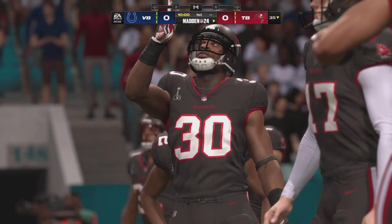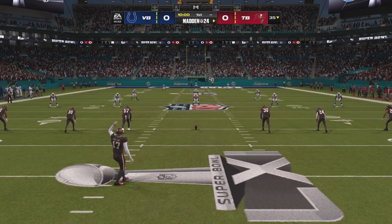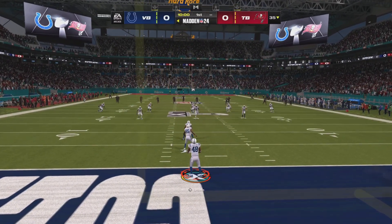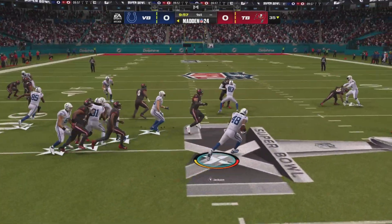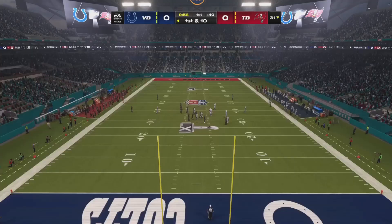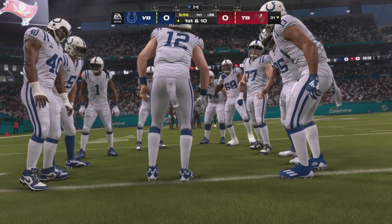Madden football is the home of the Super Bowl, and this historic matchup is brought to you by EA Sports. The reigning NFL Super Bowl champs, the Bucs, are set to play. Super Bowl 61 is underway. From a yard or two deep, here comes a return, and they'll start this drive just across the 30. Pretty nice work on the return. The Colts now coming out for their opening drive.